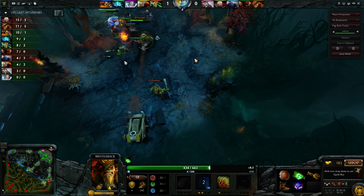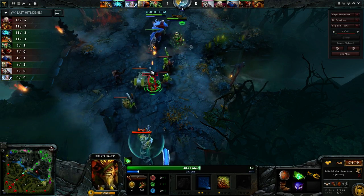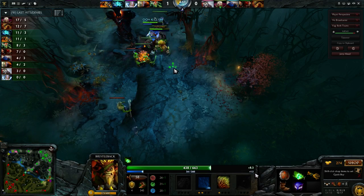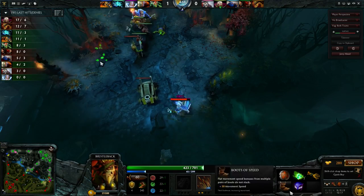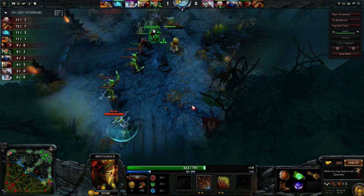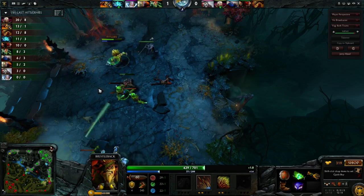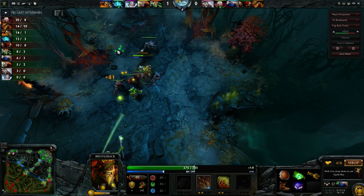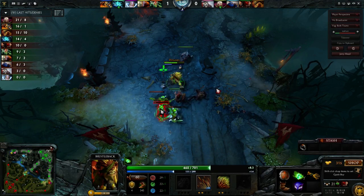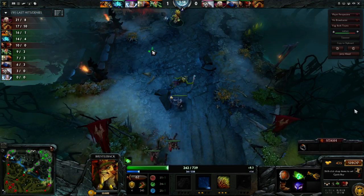Bristleback goes for a Ring of Basilius as his first item. Basilius in itself is not a bad item, and I don't think it's completely unacceptable when he's going Vanguard to get Basilius first, since it does help quite a lot with mana regen. Getting a little bit of mana regen can be very, very good on Bristleback since he is mana dependent. With nearly 2.8 int gain per level, he gets a lot of mana just by going up in level. But Basilius is a bit of a short-sighted solution - he doesn't really need the armor and doesn't really like to push.